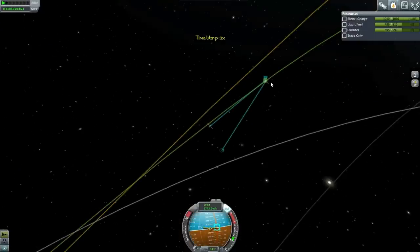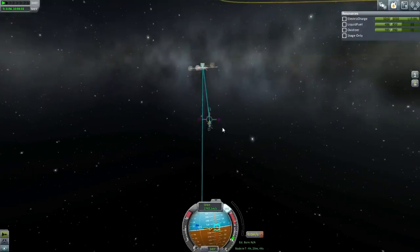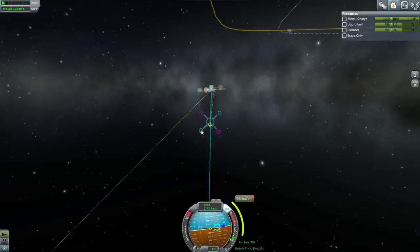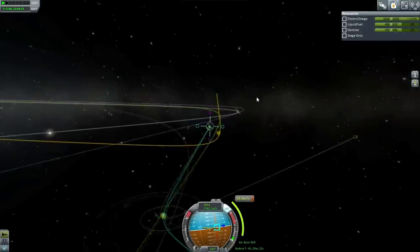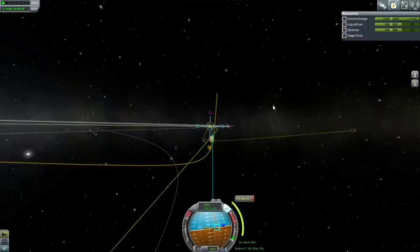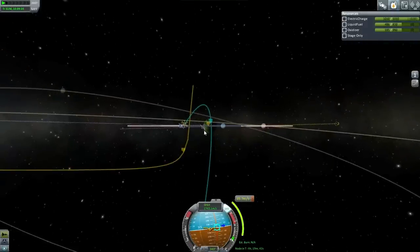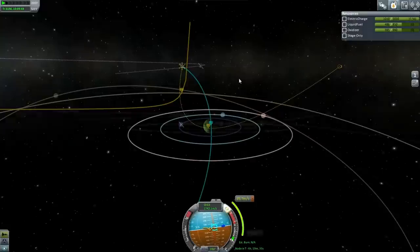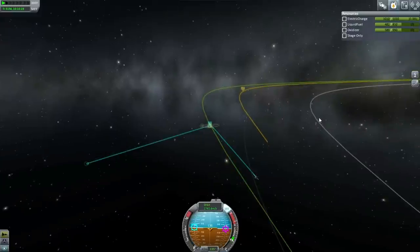Periapsis is still 440 kilometers, no problem there. Bit of a problem with our inclination — we need to fix that first. We're going straight down instead of along with the paths of the planets. About 45 degrees worth we'll do with inclination and 45 degrees with radial — that should keep our periapsis reasonably low. We could use Lathe to aerobrake, but I think I'll just go with Joule this time. I want to get them relatively in line with my orbit.